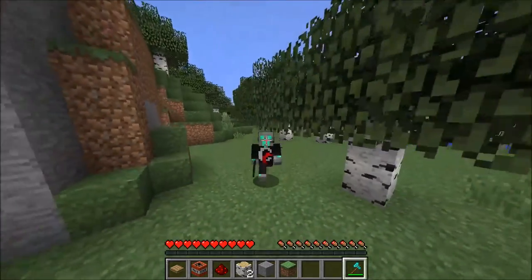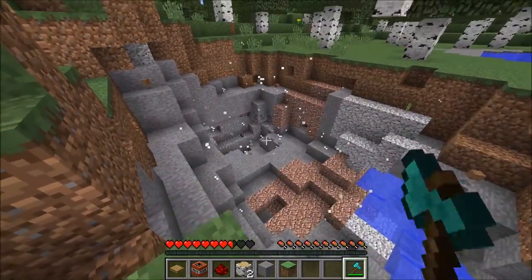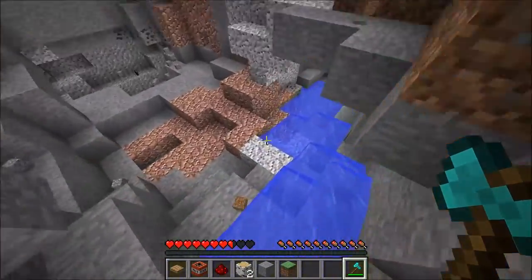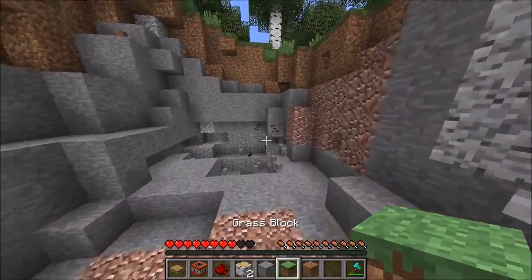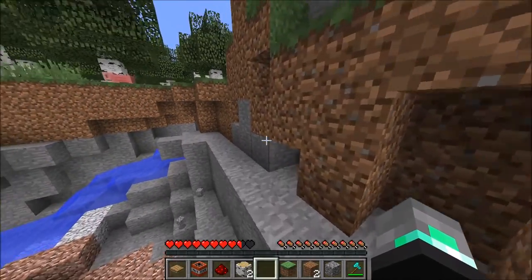Then the TNT will ignite and they'll have to run away. Look at how much damage this thing actually does to the ground — it's literally like you just threw a nuke underneath your tree. I'm going to show you guys the more effective way to do this in just a second.